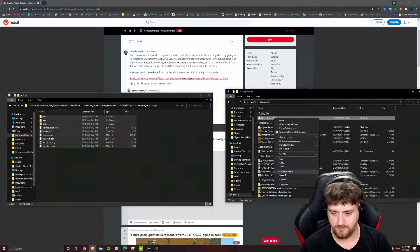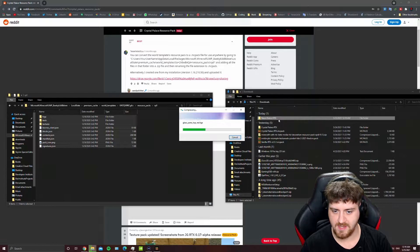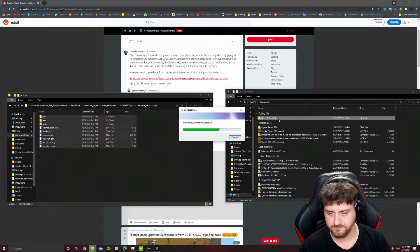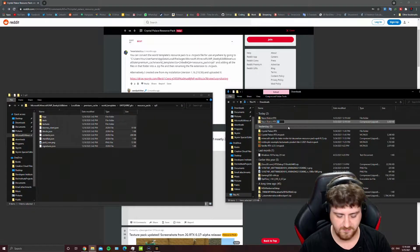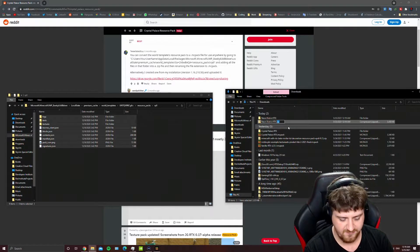Then when you're done with that, right-click on that new created folder with everything in it, and basically turn it into a zip file. After you've zip filed, rename the .zip to .mcpack.